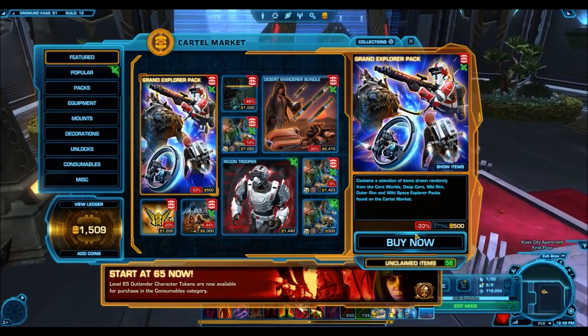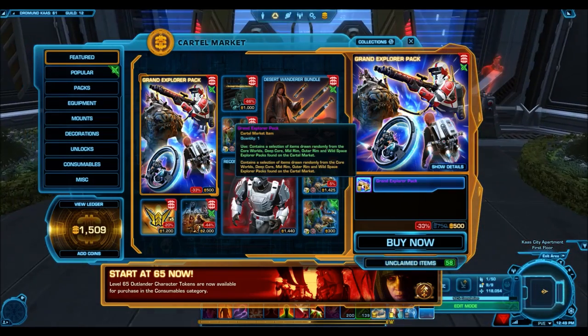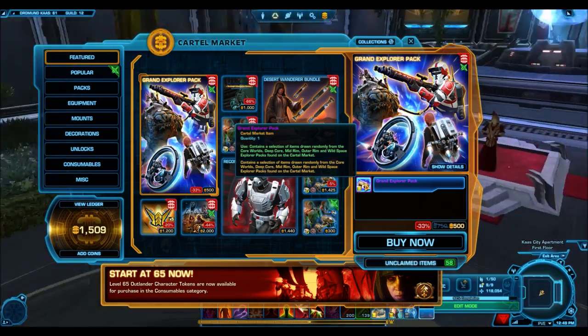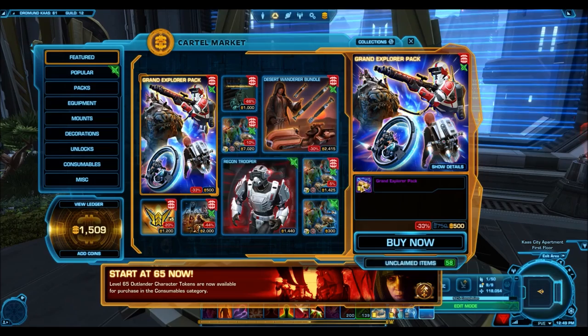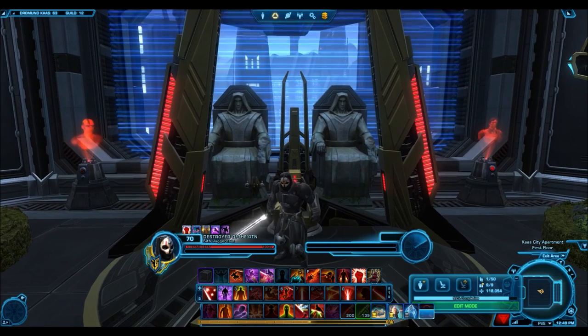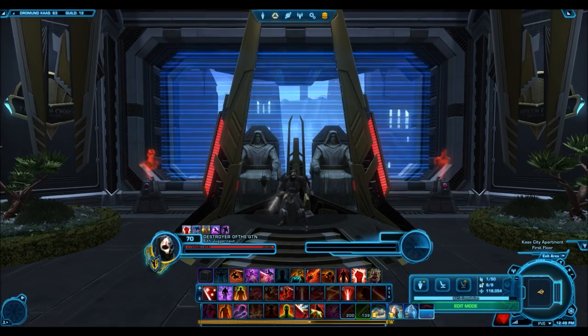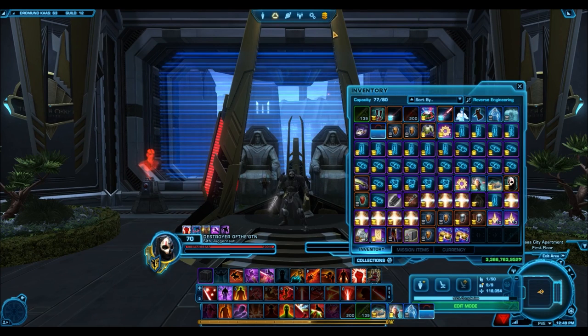As you guys can see, the description is very vague, so it's going to be interesting to see exactly what we get. Other Grand packs let us know what you're getting — one reputation item, this and that — but one thing I was very concerned about was the price. The other Grand packs went up for 1,000 Cartel coins. This one's going for half the price, which makes me happy, but on the other hand I'm kind of scared about what actually comes out of these packs.